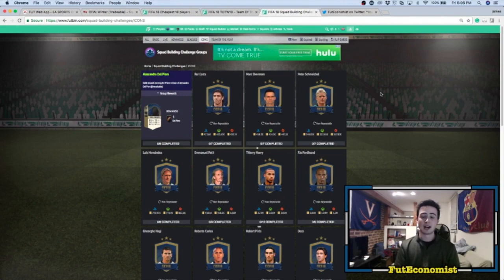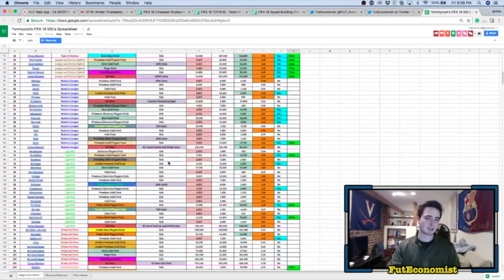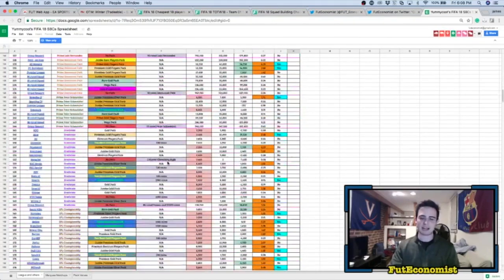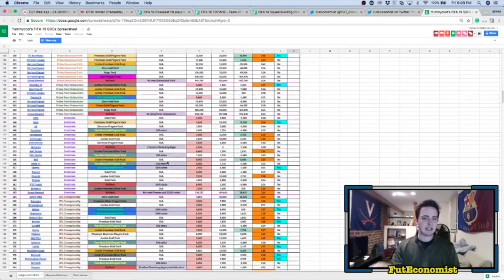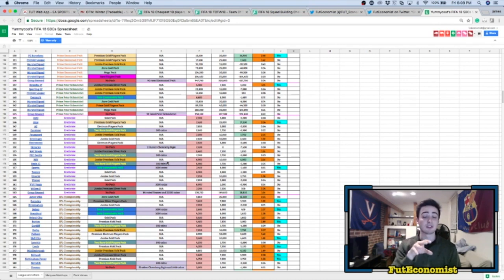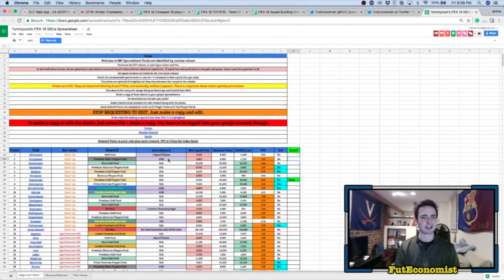Finally, another thing you guys can be doing is some of the profitable SBCs that EA have released throughout the course of the year that, because of how prices have moved recently with Team of the Year, have become profitable. As you can see on this spreadsheet I found on the FIFA subreddit — a really great resource, I'll drop a link to it in the description — it's a Google Doc with live prices that looks at all the SBCs in the game right now and helps you pick out the ones where the pack value is higher than the actual cost of doing the SBC. Highly recommend doing that, especially if you want to curb your pack craving without spending any money on the game.